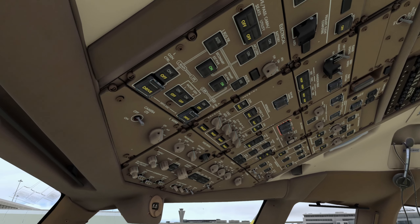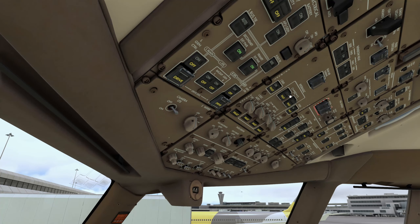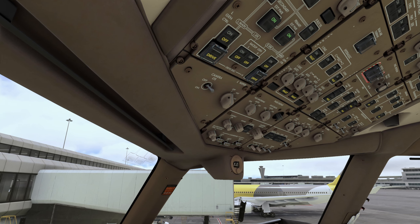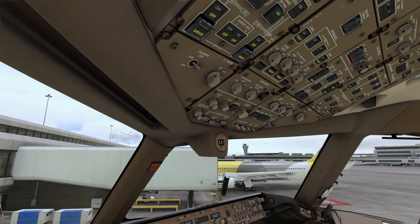We're going to do a full overhead panel run-through quickly. Emergency lights go armed, all window heats come on — C1 and C2 electrical hydraulics can come on, all of these go auto. The demand pumps, no smoking and seatbelt signs can go on auto as well.